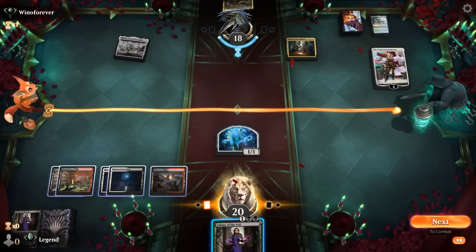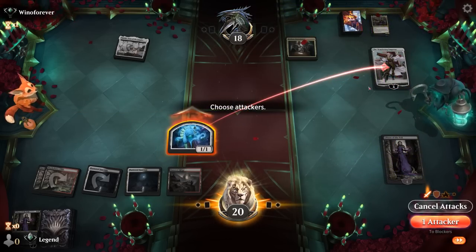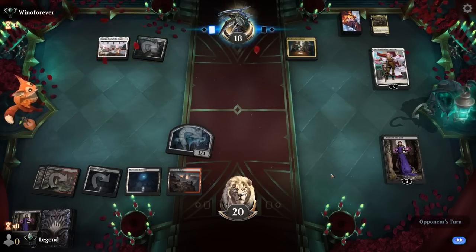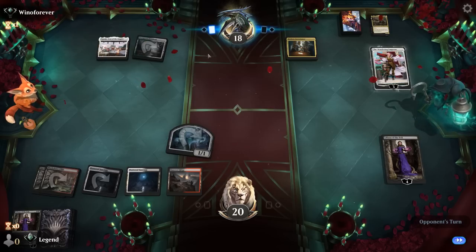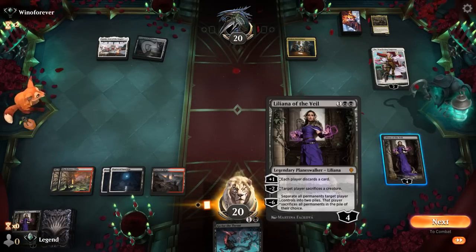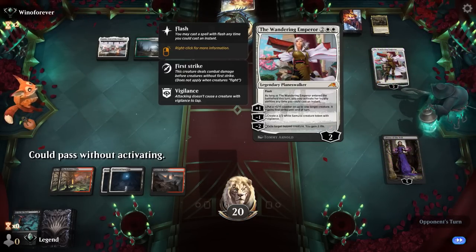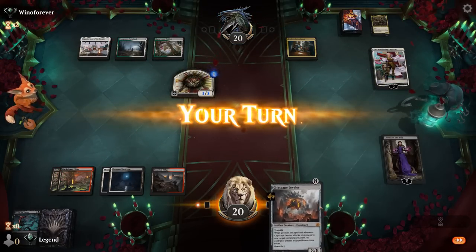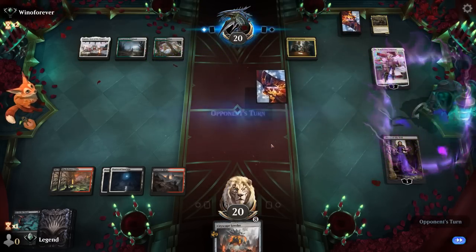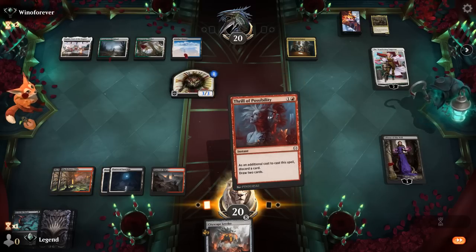Opponent found a land, which is lucky for them. Drawing Go for the Throat is a little awkward, but we can plus here. They can minus one and make a Samurai, so hopefully we draw something exciting — we did not. Liliana is now at minus two, so the opponent can make a Samurai every turn. Opponent top-decked two lands in a row — make that three — so they did not get punished whatsoever. We'll Thrill and discard Leveler, hoping to find a reanimation effect soon.